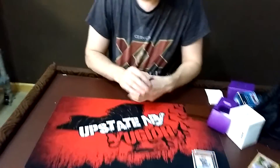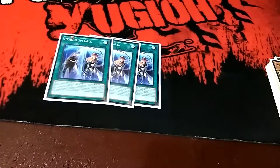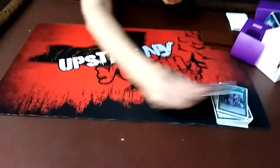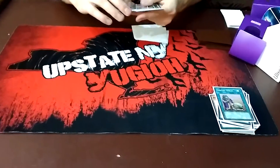On to the spell lineup. Pendulum Call — the nuts. You gotta run it if you're a Magician player. One Upstart Goblin. And now we get into the newer stuff.